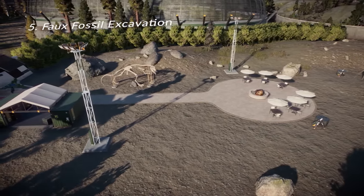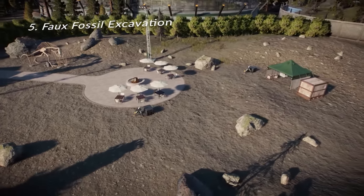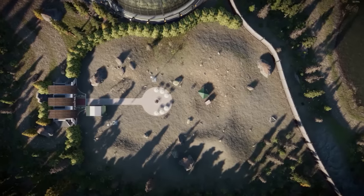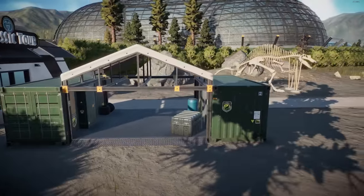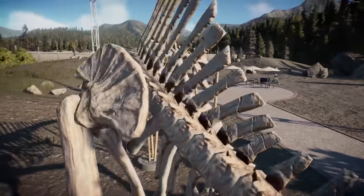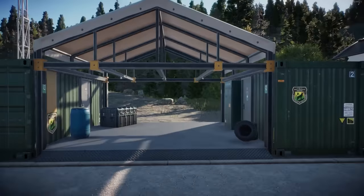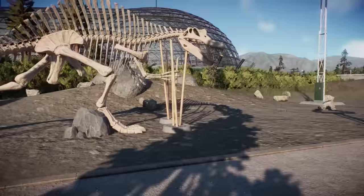Another small attraction you can work into those small spaces is the faux fossil excavation — basically a fake fossil dig site where fake fossils are buried that guests have to dig up and apply plaster to, giving them the experience of being a paleontologist in the field. I like placing the Spinosaurus skeleton as part of this, because you can pretend that certain bones are missing and guests have to find them and place them correctly on the skeleton — making it a learning experience about dinosaur anatomy.